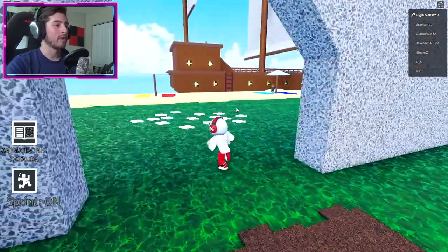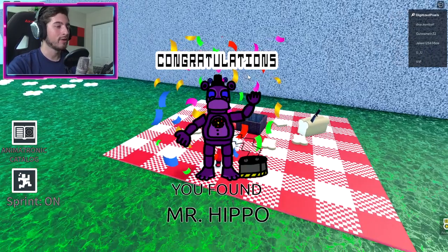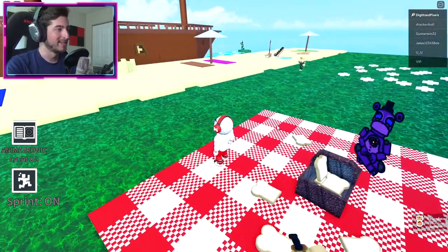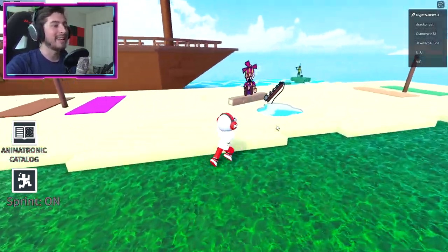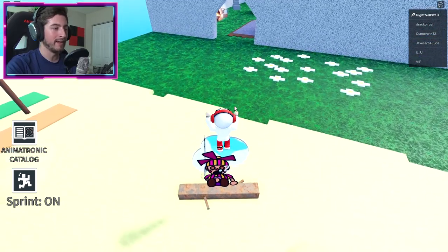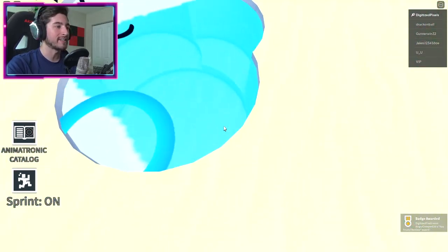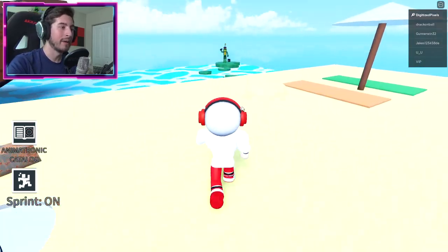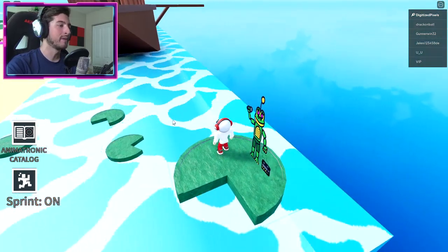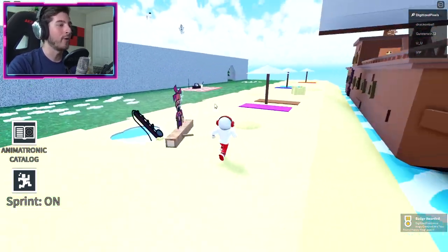Then drop on down and we're going to get some of the beach ones. Right here to our right is going to be Mr. Hippo — he's going to give us a five-minute-long monologue. Next up is going to be Dee Dee over here fishing and sleeping. You might have to run around Dee Dee a little bit to get her. Right over there is Happy Frog, so jump on the lily pad obby and wait a little bit — there is Happy Frog.